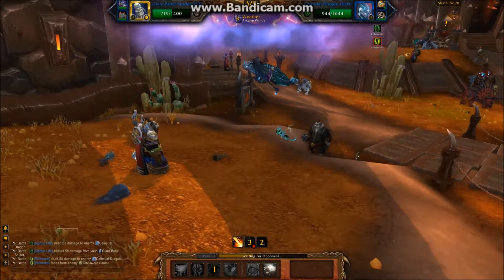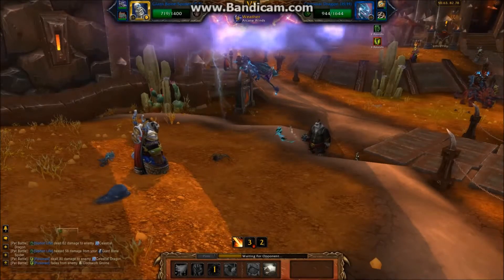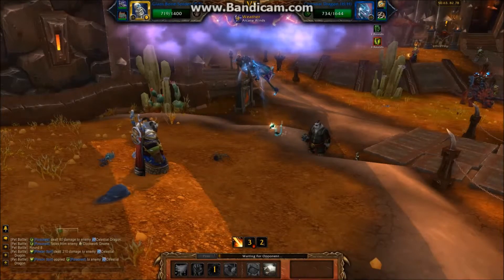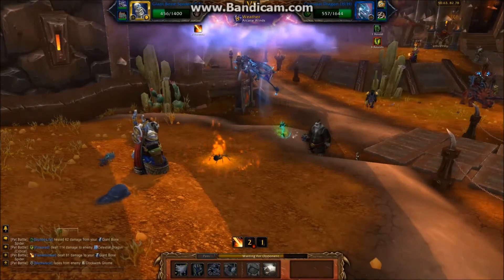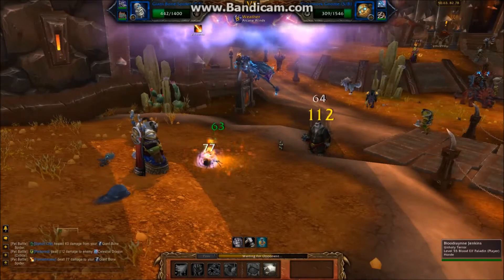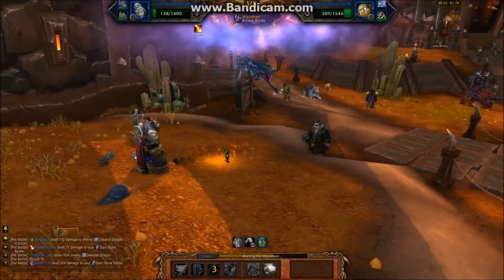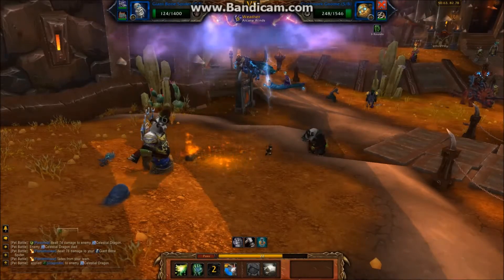Now that his weather effects are up, I'm going to continue on my same routine. I'm going to keep a dot up on him and as soon as death grip comes off cooldown I'm going to bring that gnome back in to finish him off. The clockwork gnome comes back in — he's really low health and the celestial dragon is close to dying from the dots. I'll put siphon life on the gnome and poison spit until he's dead.